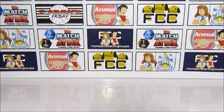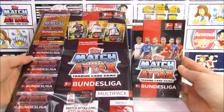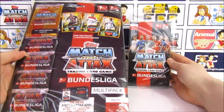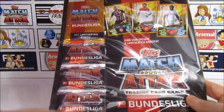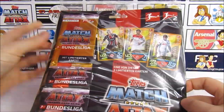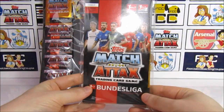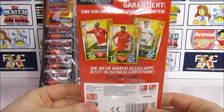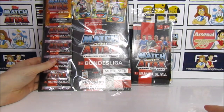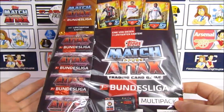Hello, we are Football Couple. And today we're going to be opening the Match Attax 2019-20 Bundesliga collection. This is the German League and we have picked up this multi-pack as well as this blister pack. With the multi-pack we're going to be getting five packs as well as one guaranteed limited edition card — one of three limited editions randomly inserted. It's the same with the blister pack. We want to know what you think of these card designs because they are very different to the UK collection, so let us know in the comments.